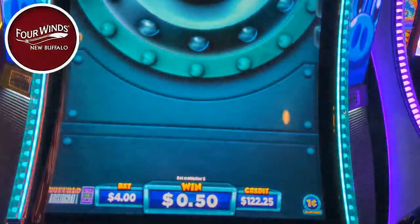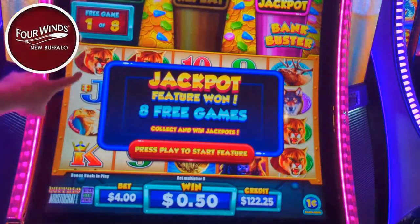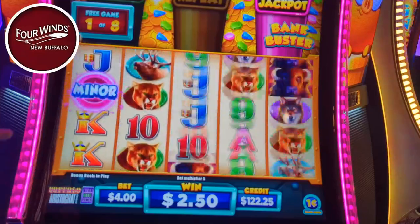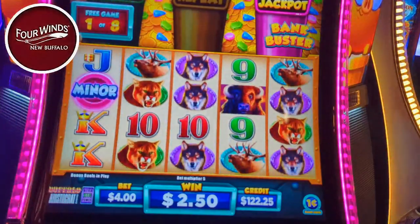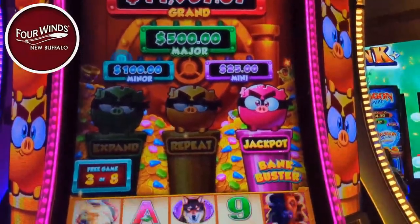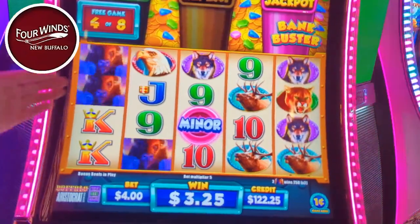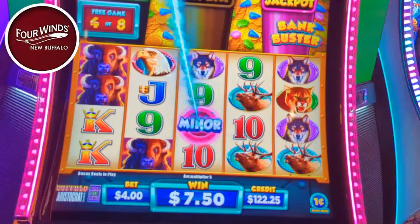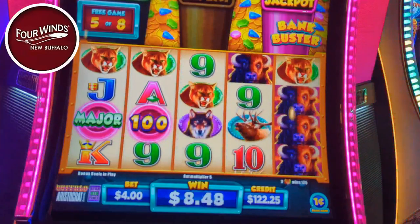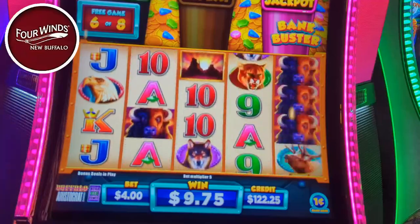Jackpot! Okay, so it's better when you have the expanding - it's free games. As long as you land a coin it makes the whole row coins, so it's easier to get those jackpot things. Did we just get the minors? No, you gotta get four - three. Okay, there are little lights up there. So that's why if you were in the expanding you could get it on one spin. We just need one more for the minors. There's the major!